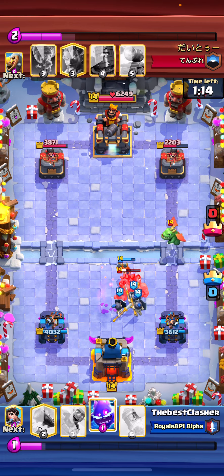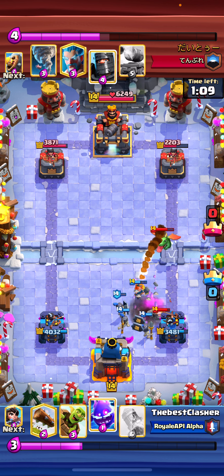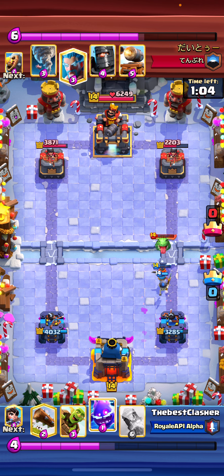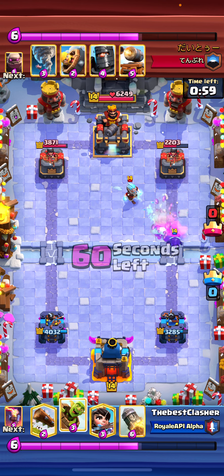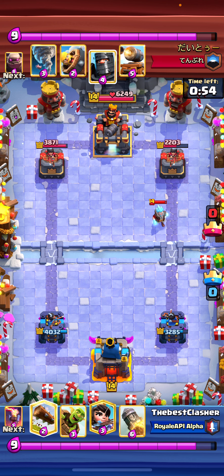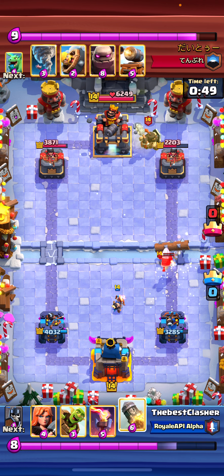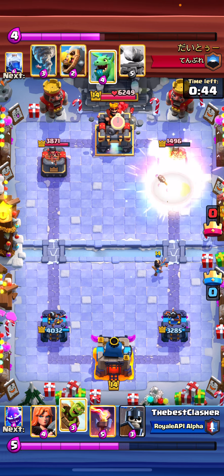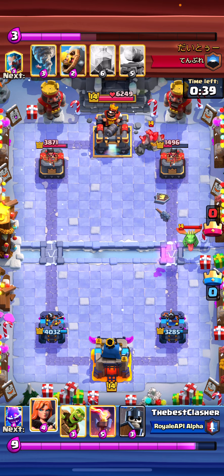Believe it or not guys, guards actually do an excellent job of DPSing things down. We don't take too much damage and we're in a significant damage lead by like 1,000 HP. I pressure with electro spirit — he played an ice wizard there, so it was fine. I went for a log, and then I'll rocket here because I knew the princess still had to be dealt with. Force out a baby dragon, which was huge — so he couldn't really build a massive push. The main threats of a Golem push are the flying units like baby dragons and skeleton dragons. As long as you get those out of the way, you should be fine.